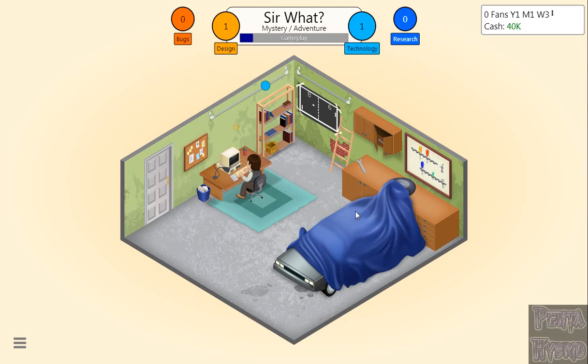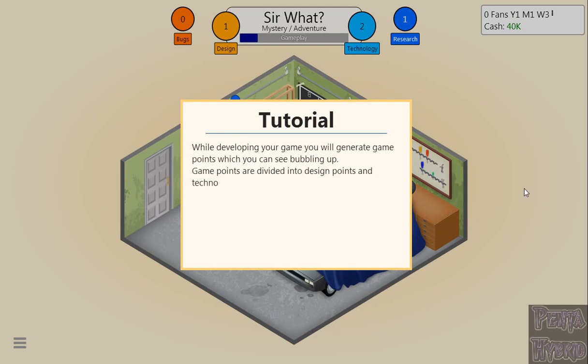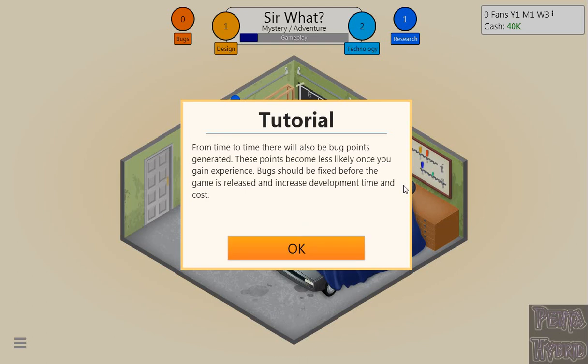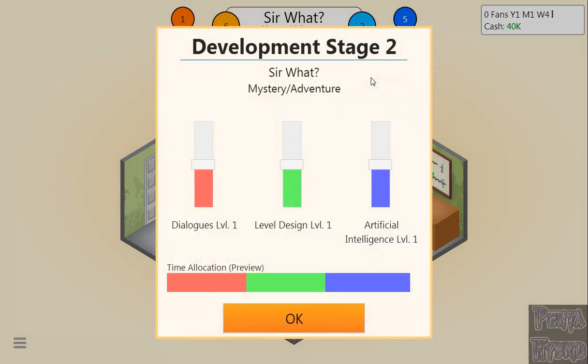Game development is now started. While developing your game, you generate game points — called bubbles — divided into design points and technology points. The more points you generate, the better the game will be. From time to time, bug points are also generated, which become less likely as you gain experience. We're doing quite well — got 6 and 2 on our first stage, which is actually very good for our first game.